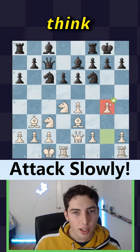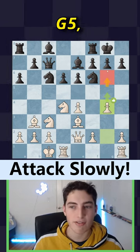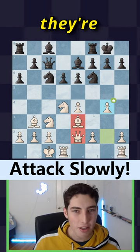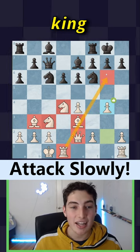Now, I think a lot of players would look at this move and say yes, this is going for the attack — G5, G6, let's just crash through. No, white recognizes they're not ready yet for the attack because they don't have the pieces on the king side.